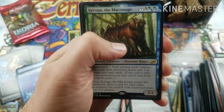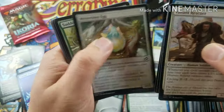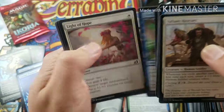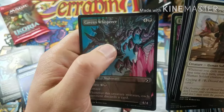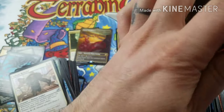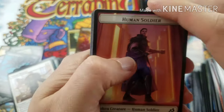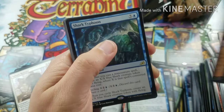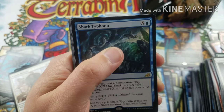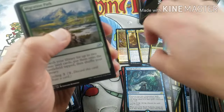Karuga the Macrosage for our rare. Whisper Squad there, Cavern Whisperer Alternate, and the last pack. They're going to make me work to get that full set. The last one is a Shark Typhoon — cool card. I needed that last time and got it last time, still a cool card. Lord Dracus for the alternate art.